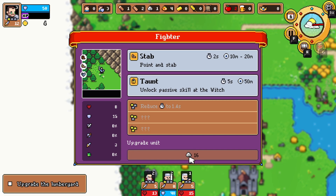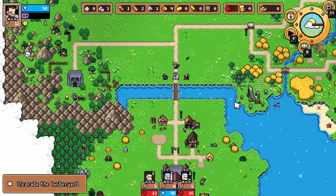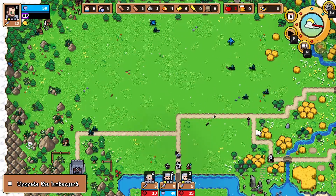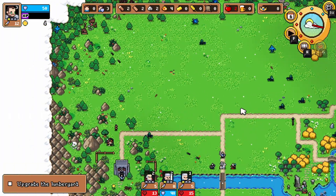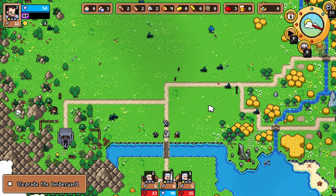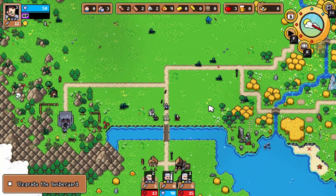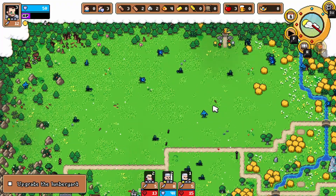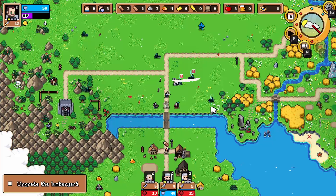I could upgrade him if I got max. All right, so this reduced his main stab cooldown by quite a bit. His stab does hit really hard. Frost Bowman — oh, there, he finally hit something. He actually killed something — so that's like one less thing that I need to worry about coming, which is good obviously.